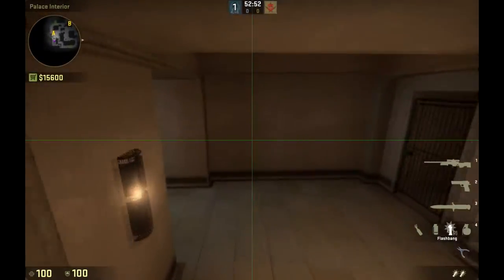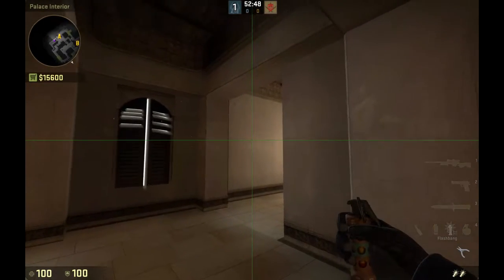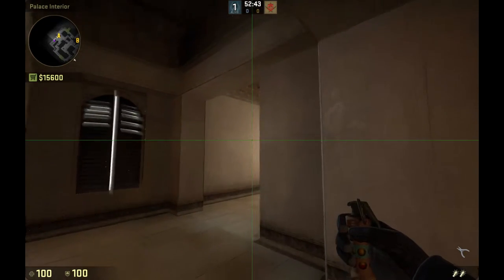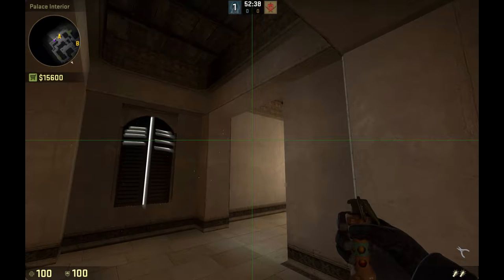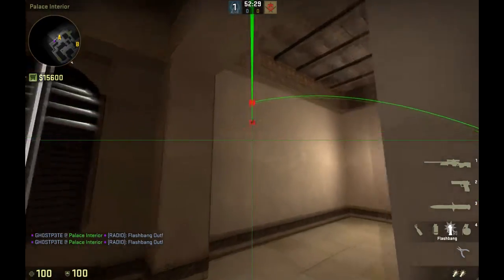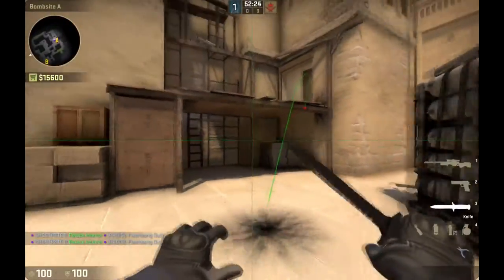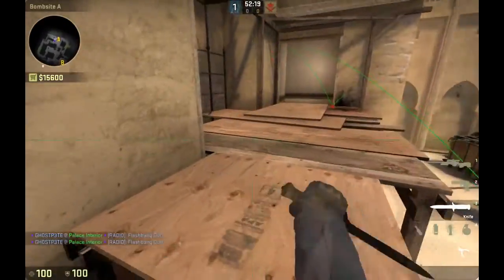From palace there are a few flashes. You line up with this crack here for both of them, and then the end of this crack right here. You aim at the end of that crack — the first one you just throw, the next one you run and throw. So the first one flashes up here, the next one goes down here flashing anyone underwood. Those are some useful flashes for palace as well.